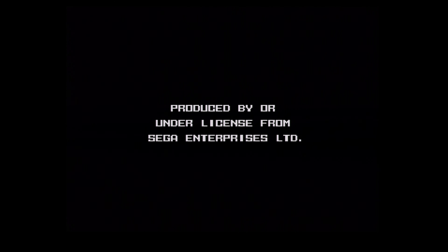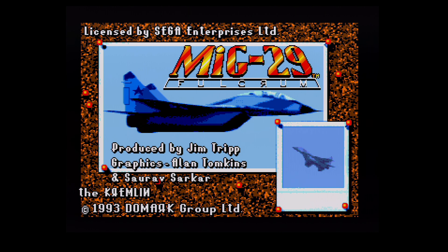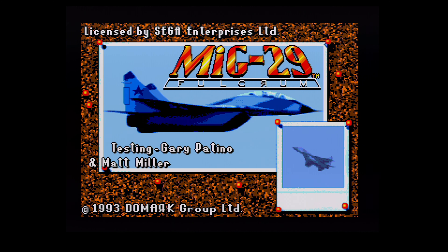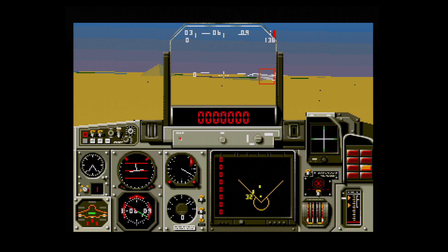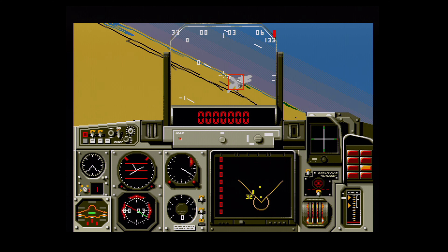You ever go to play a game and just know immediately that there's going to be a problem? Not in the sense that based on its name, reputation, or even genre you aren't going to like it. Say someone picks a game out at random for you — what's the earliest you might know there's going to be a problem, aside from the game refusing to boot up? Well, if you were paying attention to the thumbnail for this review, you might already know what I'm going to bring up — the title screen is wrong.